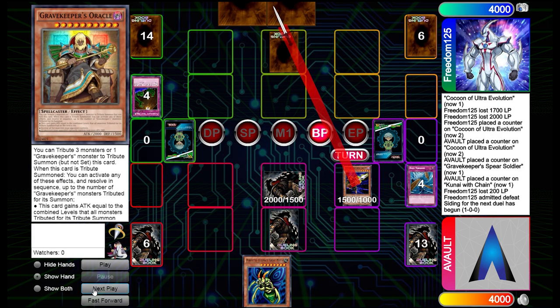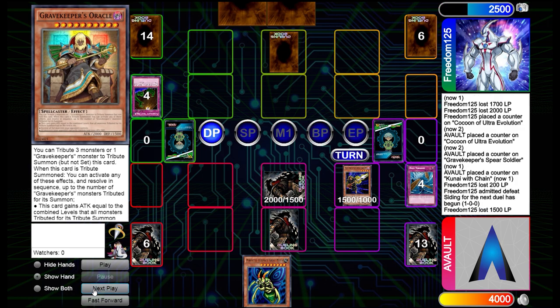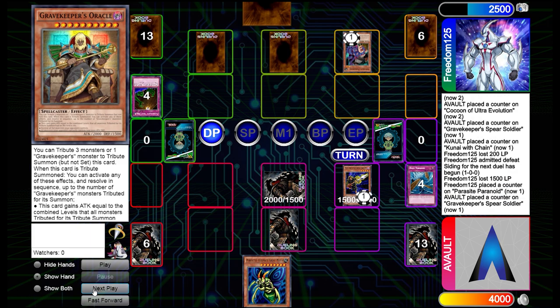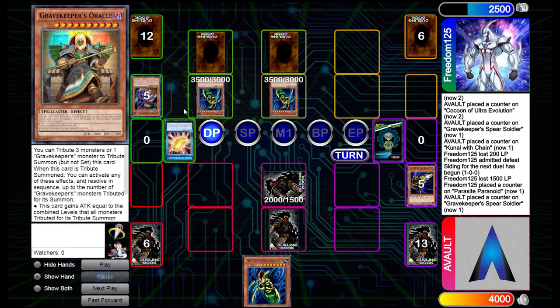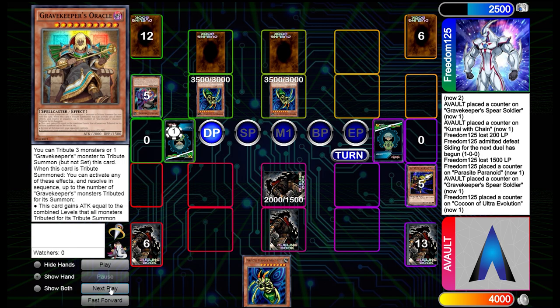We'll go in for some damage and see how it goes — they'll take it. They still have lots of back rows and they're going to play the Parasite right here, going for the Cocoon. Once again they are the first one to go for it, but they did make a good play. Bringing out two Moths when you can — there's nothing else they could really do, so it makes total sense.